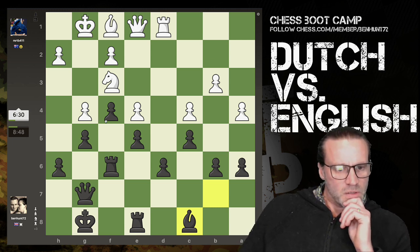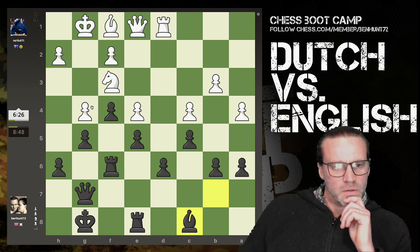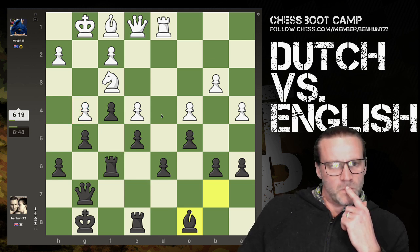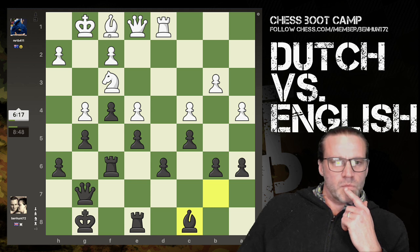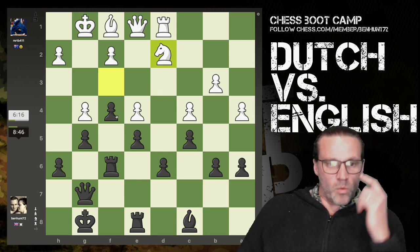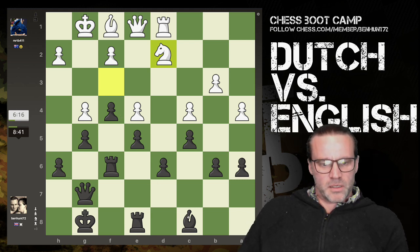We're really going for the king now - very common in the Dutch, you launch a kingside attack against white who's castled kingside as well. He's down to 6.5 minutes. That's the threat - he's not going to put his bishop back there, is he? Whoa, hello - mistake, I think.